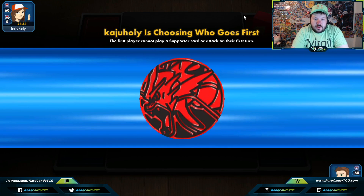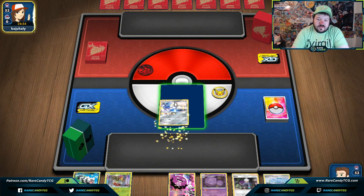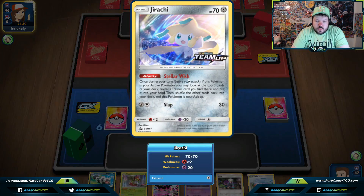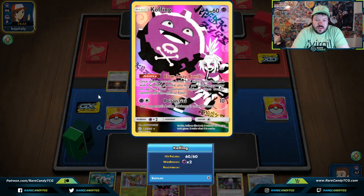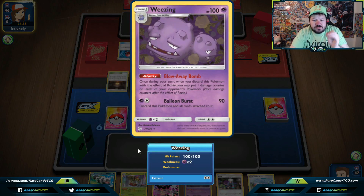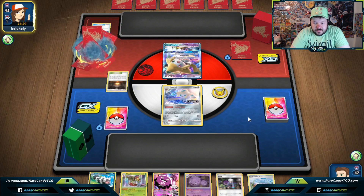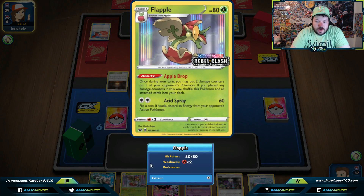We lost the coin flip and they're going to go first. We do have this busted Jirachi start. A lot of players complain about having to play draw-support Pokémon in decks, but for this being an offbeat deck, it makes our life easy to grab trainer cards like Roxy. Speaking of Roxy, we do have access to Wheezing and Coughing, so hopefully our opponent plays down a bunch of Pokémon so we can use Blow Away Bomb. One thing I've been considering is adding Mimikyu from Cosmic Eclipse that stops opponent's abilities — I think that would be pretty cool in this deck.